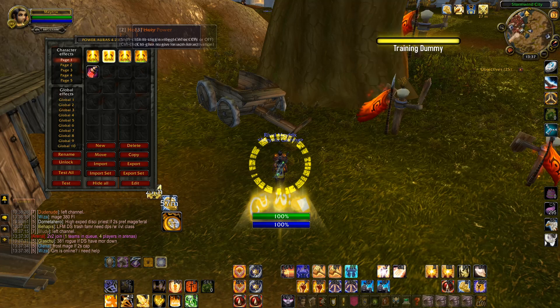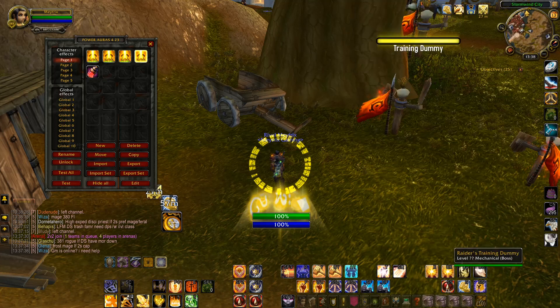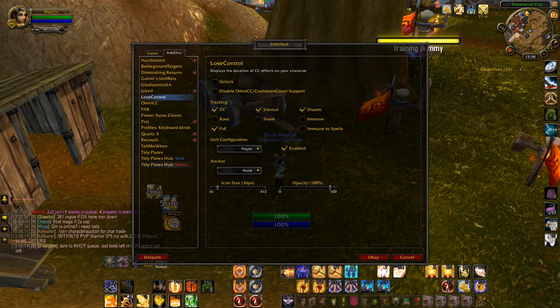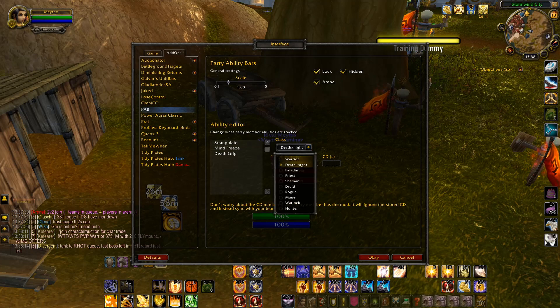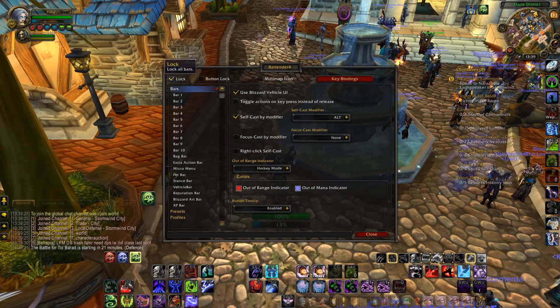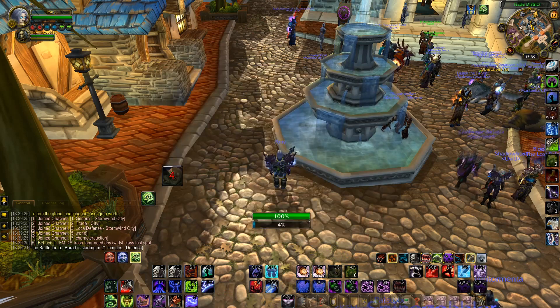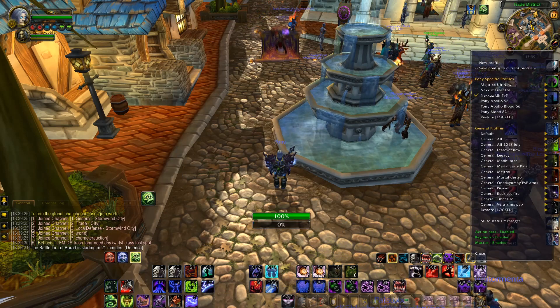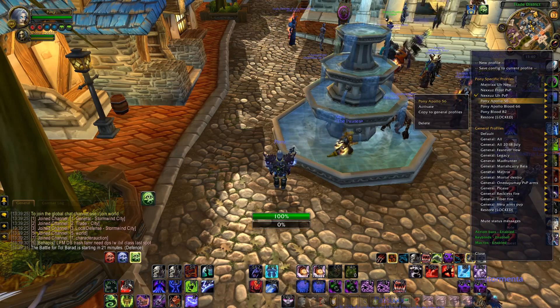Here are my Holy Power circles — one, two, three. And for the third one there's also a bigger symbol displayed. Here are the Party Ability Bars — this is what I'm tracking on my Death Knight. You can see the add-ons on my Death Knight: Bartender again, and there are the Profiles. I have profiles for action bars, keybinds, and macros, with different setups I can choose from.